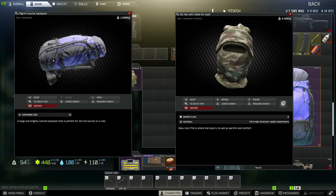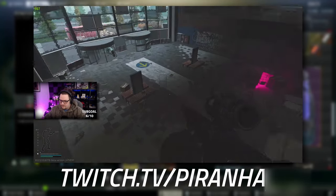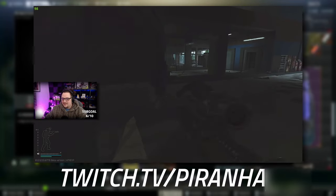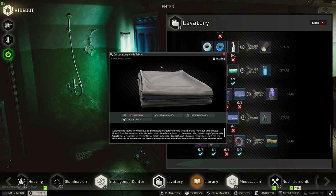The Pilgrim tourist backpack also only spawns on scavs. There is a spawn where you have a chance of getting it on the table at the old gas station, but realistically the best way to find this is through your scav runs. If you happen to have the Laboratory at level two, you can craft it.